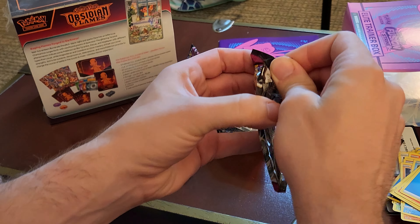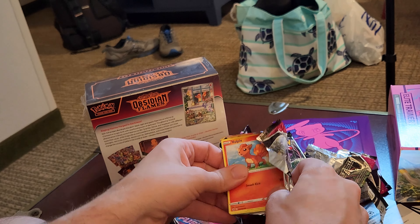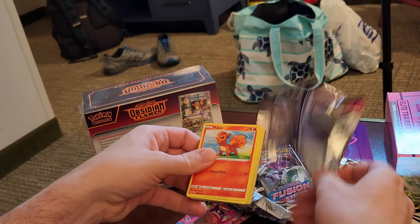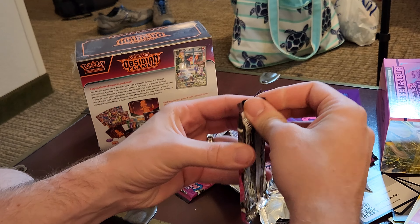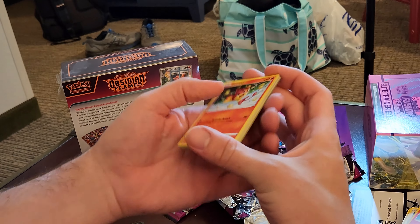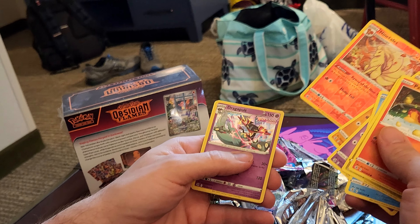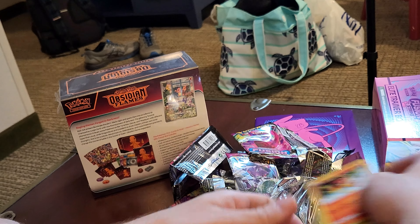Not a good code card. You know how that goes. And nothing. It's like Fusion Strike is striking out. That's never good. And another Non-Holo — oh, this is not a good Fusion Strike. Good code card, okay, so at least that means we have a chance. Ninetales Reverse, and just a Dragapult holo.